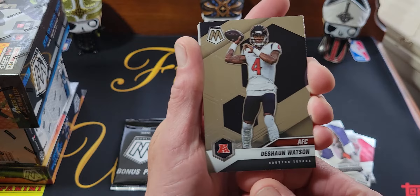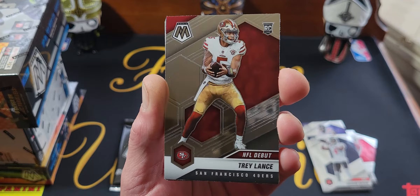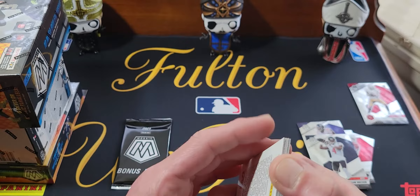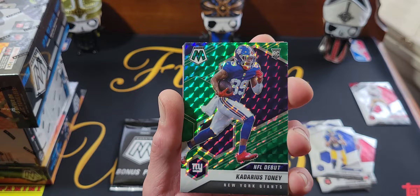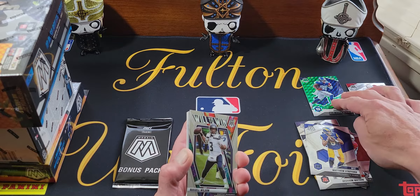We got DeShaun Watson. We got our first rookie — hopefully it's a sign of good rookies in this opening — we got a Trey Lance NFL debut. Not too shabby. We got a Matthew Stafford. Looks like our first mosaic is going to be a green rookie of Kadarius Toney — I believe I already got this card but I'm not 100% sure. So we've gotten two rookies, one of them a mosaic — so far not bad.